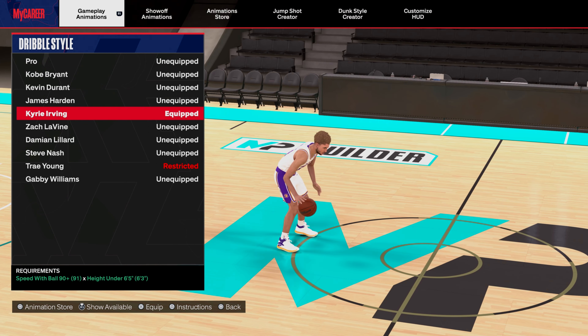For crossovers I don't really use them much - I use James Harden's but Chris Paul is pretty good. I don't even use these in Rec that much. For behind the backs - LaMelo Ball is great, you only need a 70 ball handling. Jimmy Butler behind the back is so smooth because you can create so much space with it - it's a step back and then you just have space to shoot. Steph Curry slot is good too.